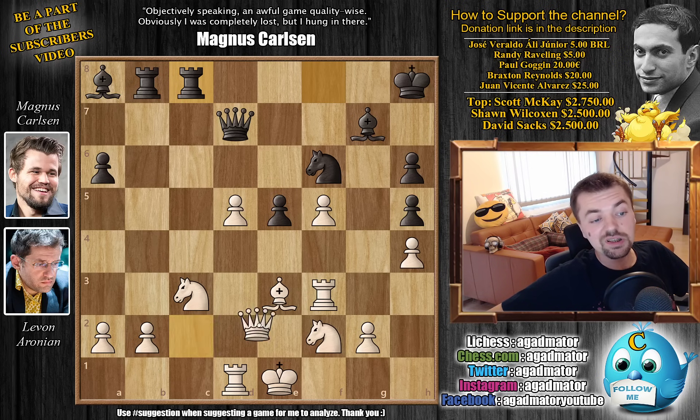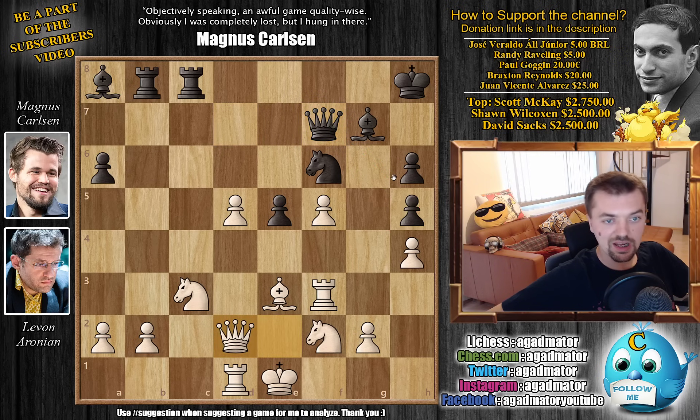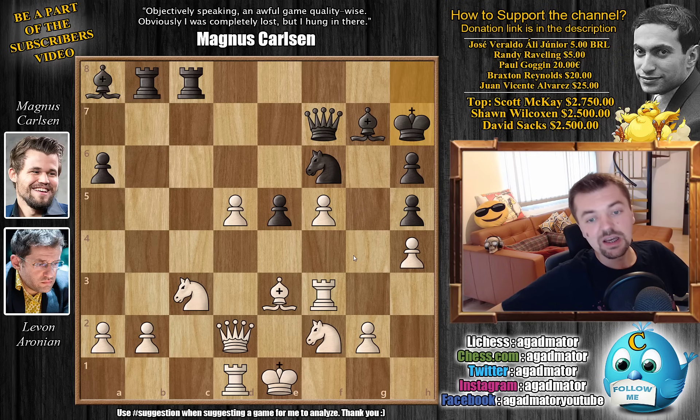Queen back to C2, and now Rook F to C8 — activating both Rooks for the temporary pawn sacrifice, or maybe not a temporary pawn sacrifice; we'll see how it goes. We have Queen to E2 by Levon, unpinning, and also preparing to move the Rook and go after the H5 pawn. But we have Queen to F7, adding another defender to the H5 pawn. We have Queen to D2, now attacking the H6 pawn, but Magnus just defends with King to H7. Now everything is perfectly set, and Levon goes Knight F to E4, threatening Knight D6 to win material.